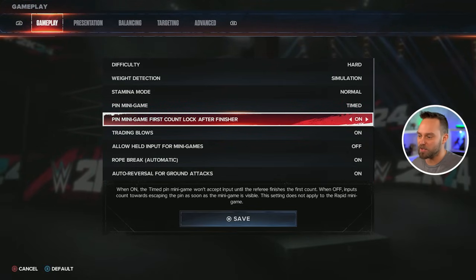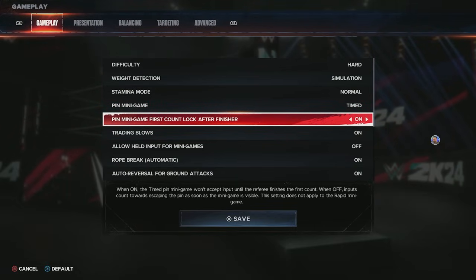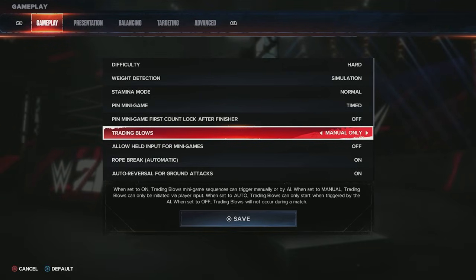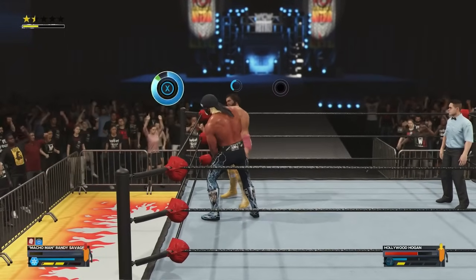Pin first count lock after finisher is set to off by default, but you can toggle it on. When it's on, the timed pin minigame won't accept input until the referee finishes the first count — it's more of a timing thing. If you leave this off, inputs count towards escaping the pin as soon as the minigame is visible.